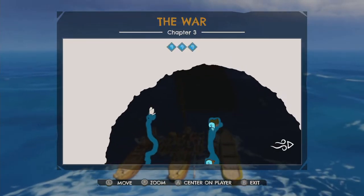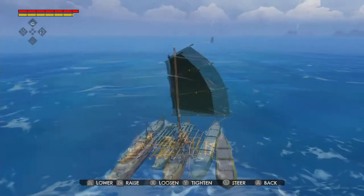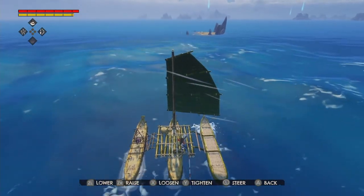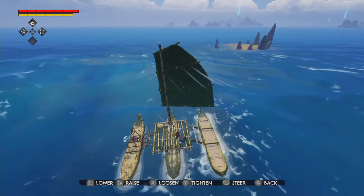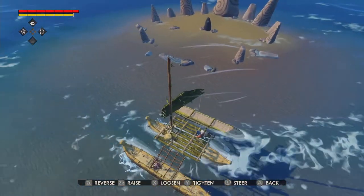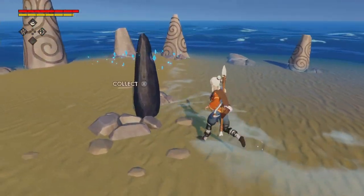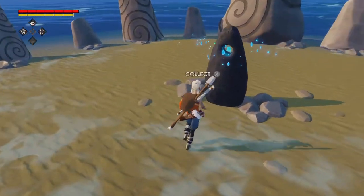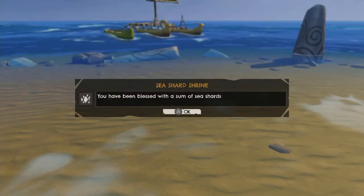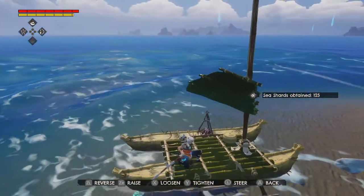We're going to use the boat to check around that piece of island. In the middle of nowhere we found a little piece of land - what's going on here? There is a money altar, let's take that. It wasn't bones, just rocks. This looks like a place of rituals. We've got 125 sea shards - let's get out of here.